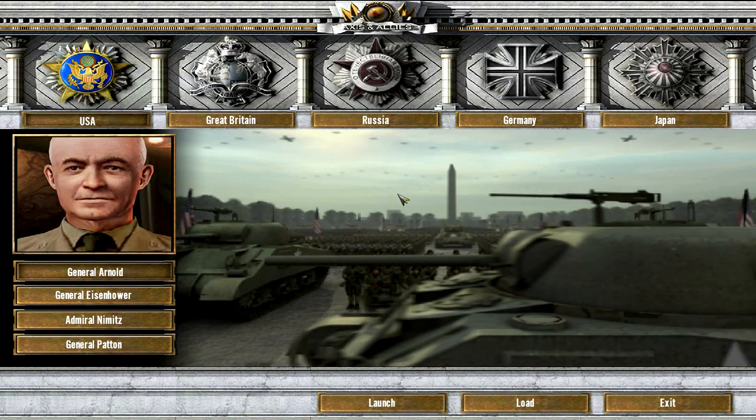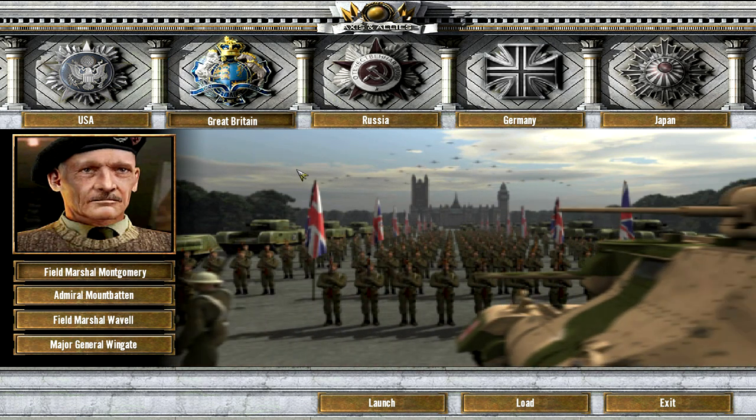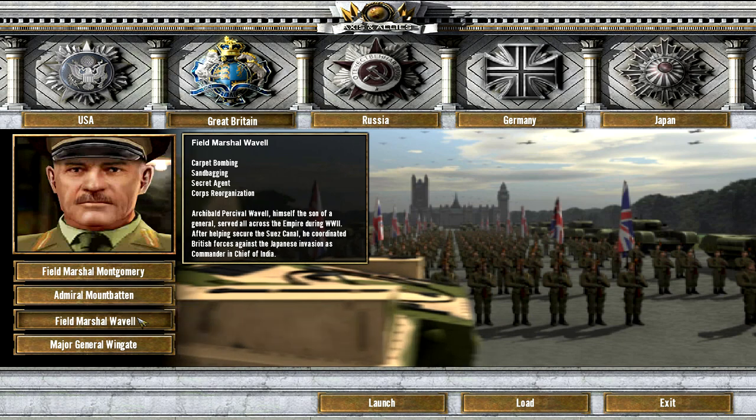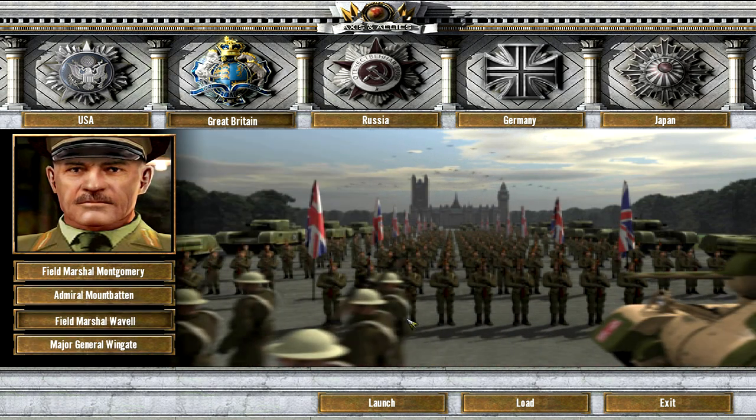Hello everyone, welcome back to Axe and Allies. We'll continue to play the World War II mode and this time we'll choose Great Britain. And as my general I'll choose Wavel because he's got carpet bombing.